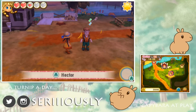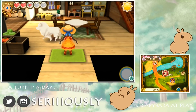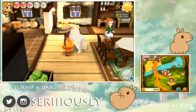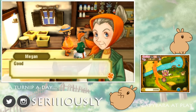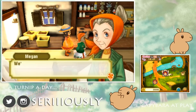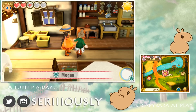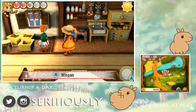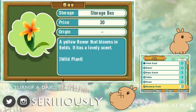So let's go ahead and say hello to Elder Megan, who has a gigantic dog! I'm so excited! That's Buddy the dog - he's huge! Good evening, Siri! Did you get done everything you wanted today? Even if you didn't, there's always tomorrow! We're a family of farmers too - so if there's ever anything you don't understand, come on over, we'll be happy to help! Oh, that's so fun! Let's give Megan a flower! And I said a quick hello to her just by hitting L - that's so much fun! There's so many different ways to talk to everybody!